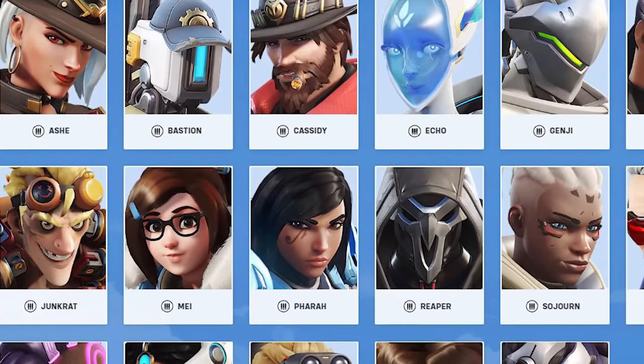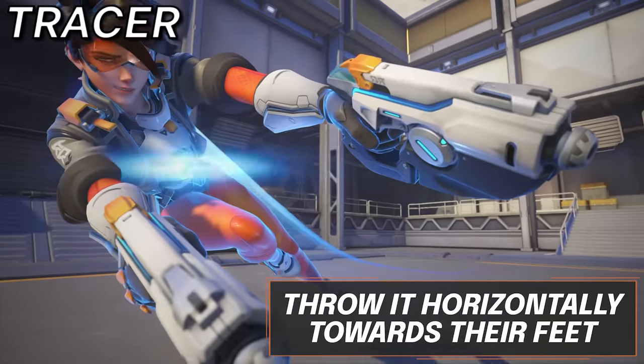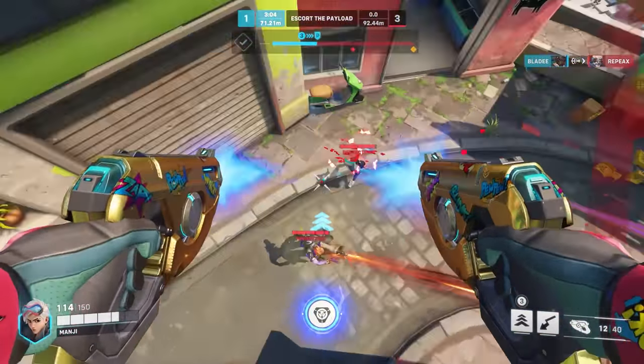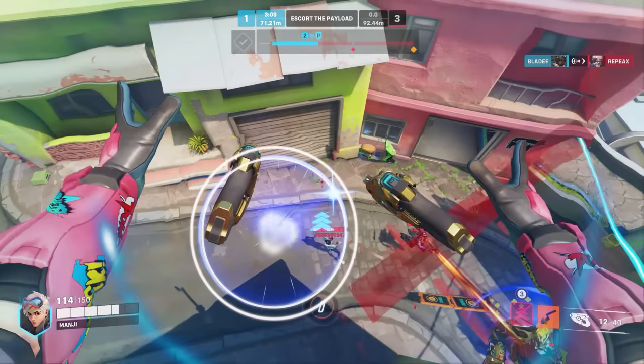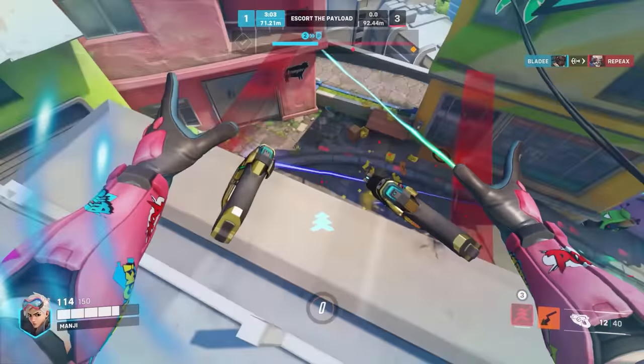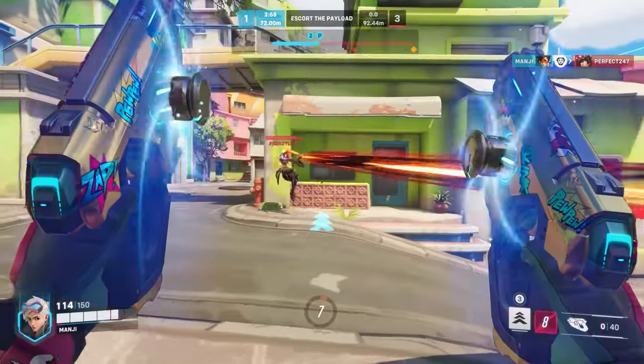Moving into the DPS, and what better place to start than with Tracer. When looking to pulse a target, whether or not you are blinking towards them beforehand and looking to animation cancel, throwing the pulse bomb horizontally towards their feet will mean that even if your pulse doesn't stick, it will hit the floor very close to them — still giving you a decent likelihood of killing them.